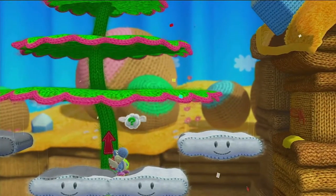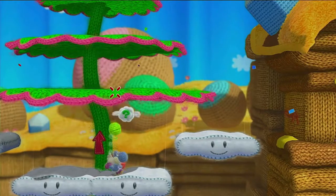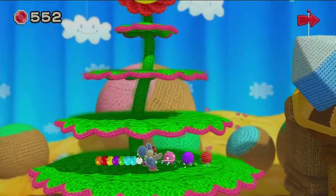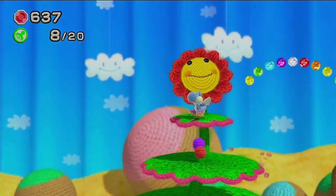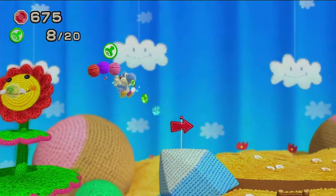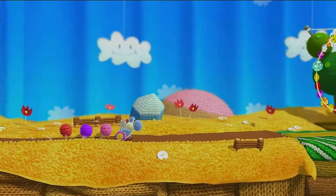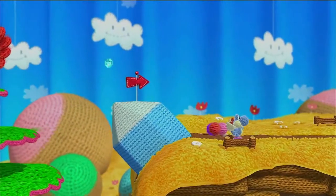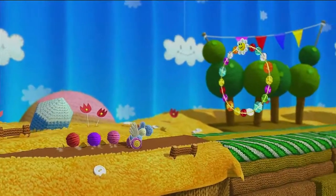Also made for younger players, you will have the option of turning on easy mode, which gives Yoshi wings and the power of flight along with more help. I found that when used, the game does become much easier, but it's one of the only ways younger players — like my son — could play further into the game without too much frustration.